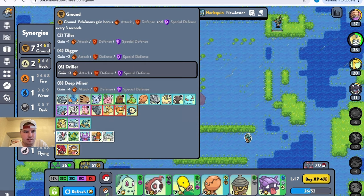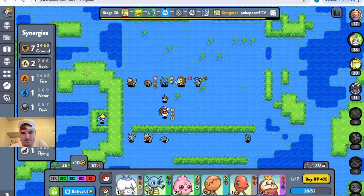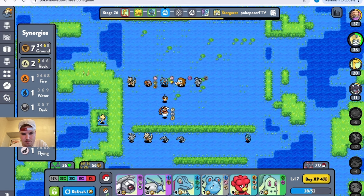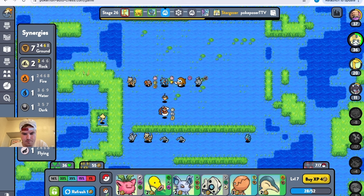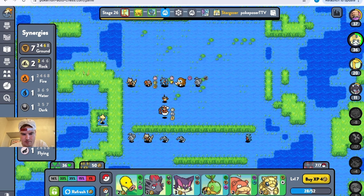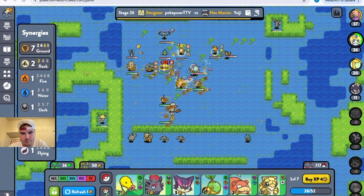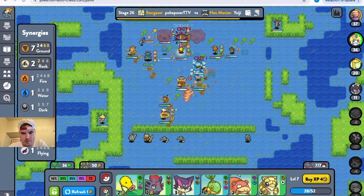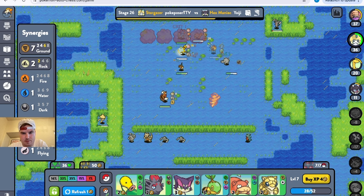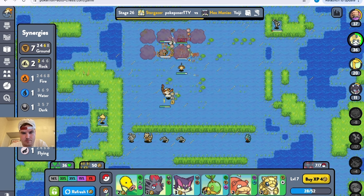I really just need to get that eight Ground synergy — and it'll give me a Monster too. There we go, Geodude — just one more Geodude please. Two more Rhyhorns. This guy was annoying earlier too. If I can take that — right about, yep. Not the best spot for your smokescreen Torkoal, but I think we still got this. There we go.